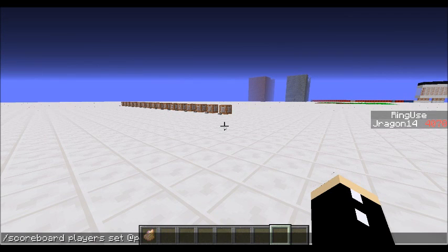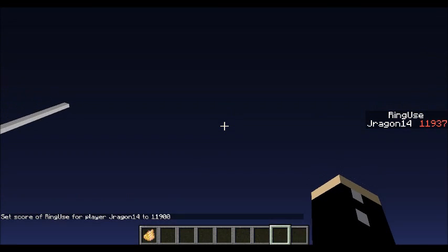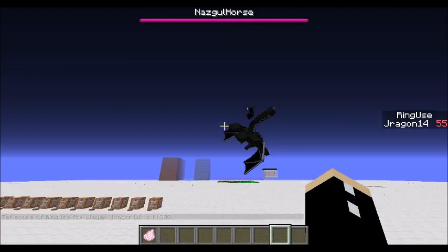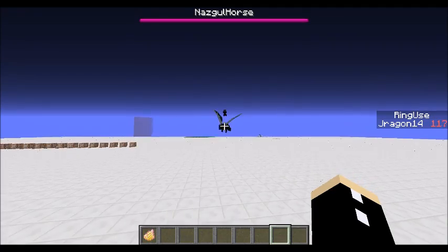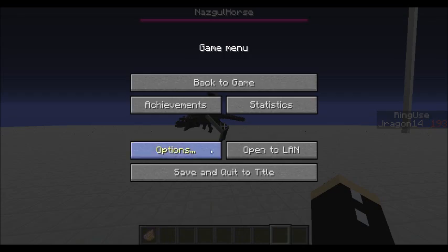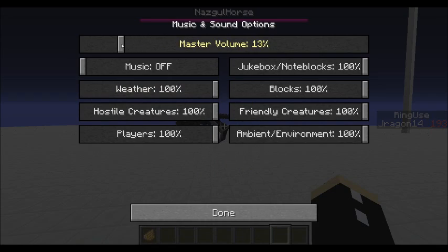Scoreboard class fp ring use. You'll notice the score is going up and up and up until eventually — it's not frozen, it's just loading in. Oh god, here it is! You will get this Nazgul, which doesn't actually make any noises at the moment.